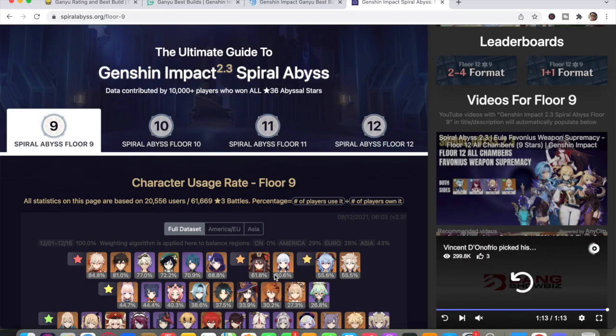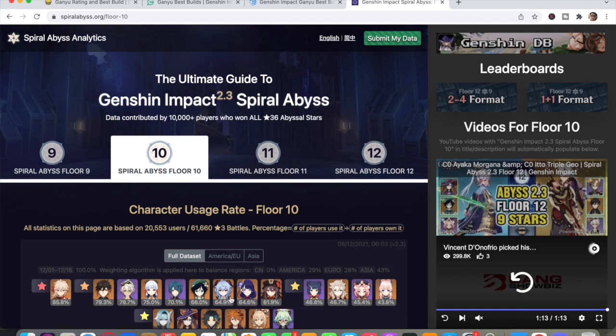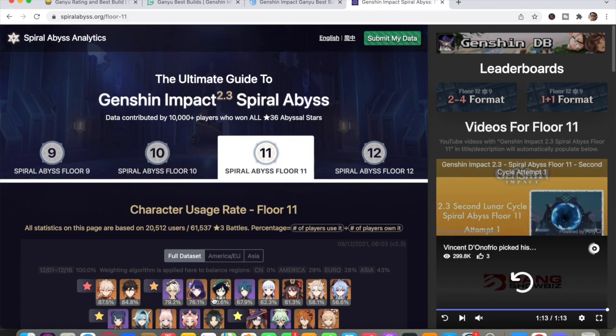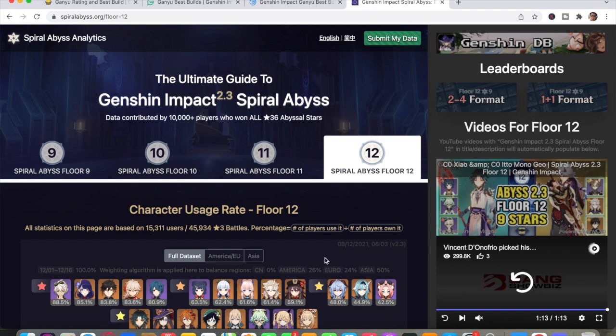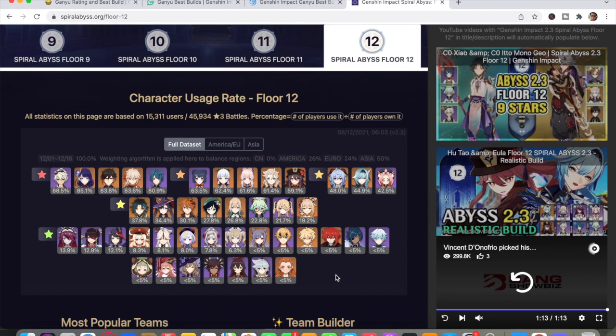Looking at character usage in Spiral Abyss: 55.6% of players who own Ganyu use her in Floor 9, 64.9% in Floor 10, 56.6% in Floor 11, and 48% in Floor 12. From these stats I would say you should pull for Ganyu, especially if you really want her in your team, because she's a great DPS and her character usage is relatively high compared to the majority of other Genshin characters. I would recommend you to roll for her.